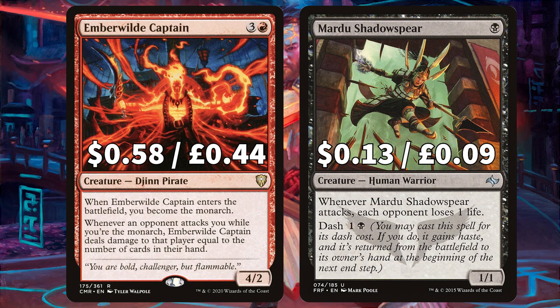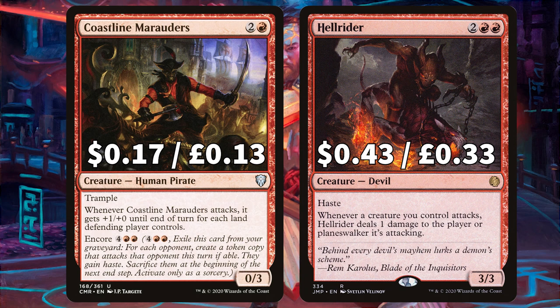Emberwild Captain, the pirate, ETBs and gives you monarch, and whenever an opponent attacks you whilst you're the monarch, Emberwild Captain deals damage to that player equal to the number of cards in their hand — so if they have a full hand of seven and it triggers twice with Isshin, they're getting hit for 14 damage. Mardu Shadowspear, the one-drop human warrior, says when it attacks each opponent loses 1 life, with that dash mechanic. Coastline Marauders, the trampling human pirate, says when it attacks it gets +1/+0 until end of turn for each land the defending player controls, with that commander-loved encore mechanic.